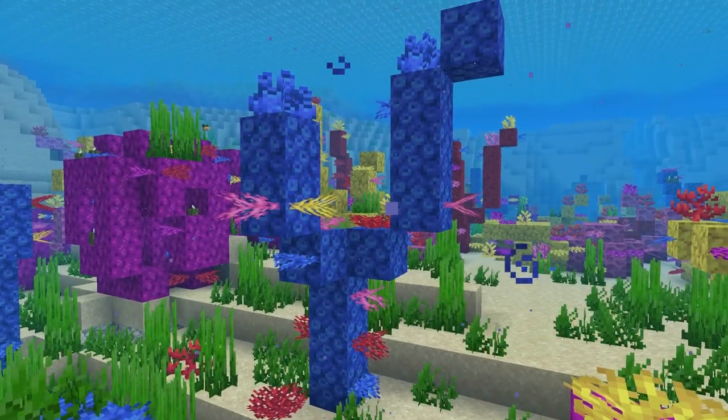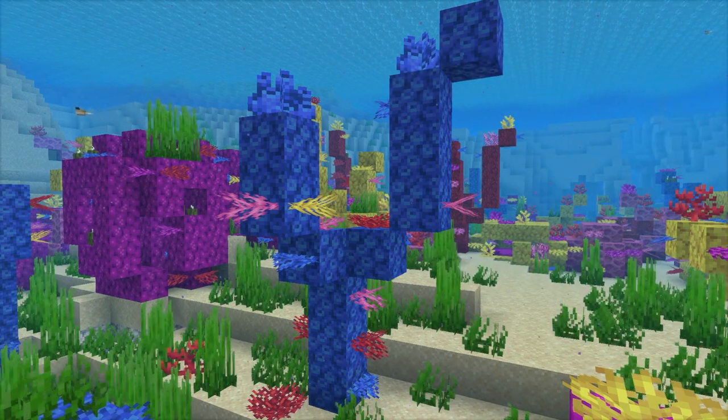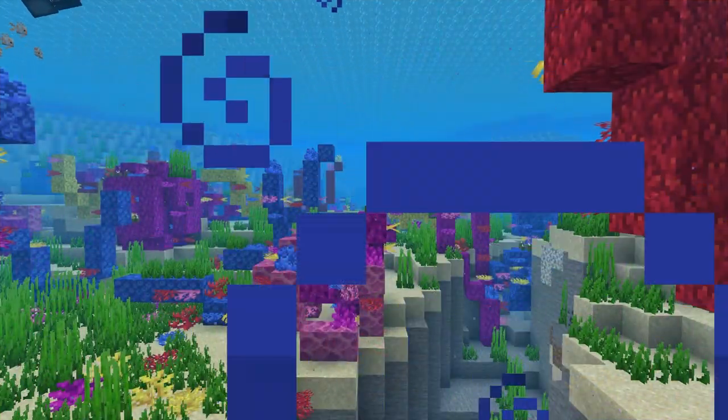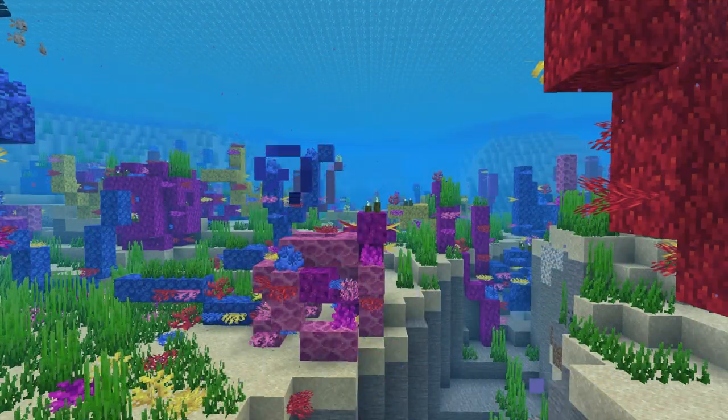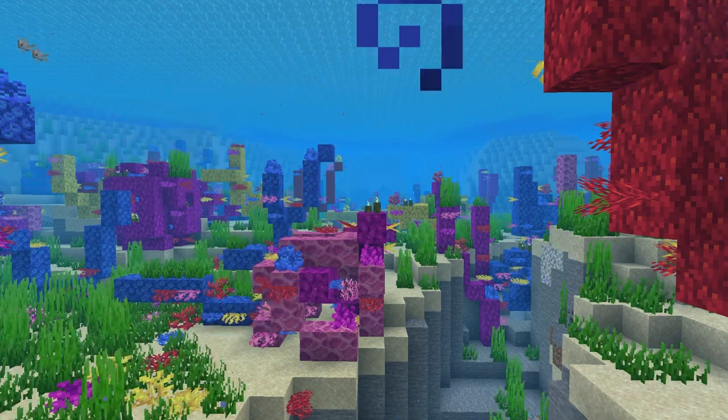Coral blocks are useful for either getting sea pickles or as decoration as part of an aquarium. There are two locations to find coral blocks. The first is in the warm ocean biome, where coral blocks are part of the coral reef structure.